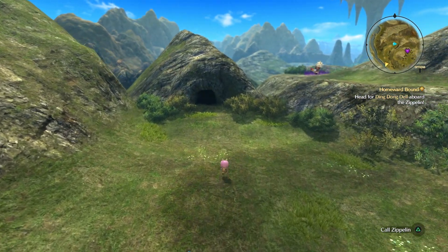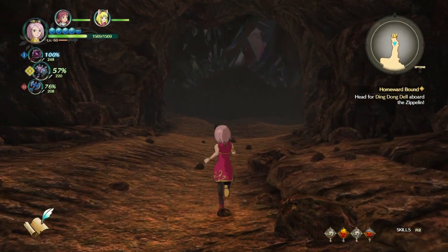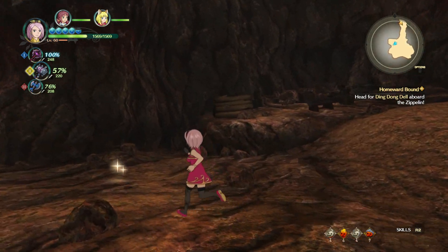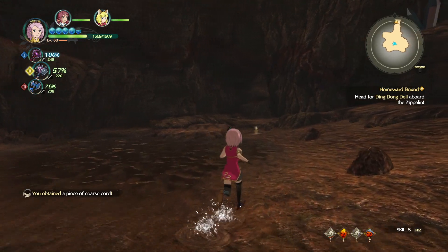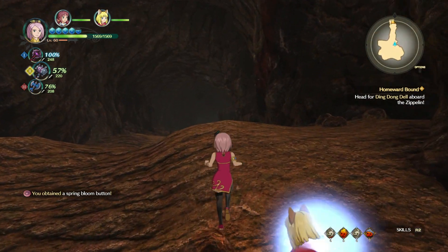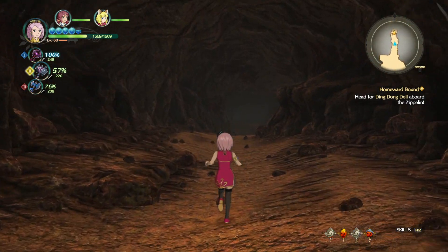Have you been in that cave? Hermit's Hollow? Let's go take a gander. Oh, I don't think there's anything here. There are shinies though. Always get the shinies, guys — never skip the shinies, because you need them for things. A spring bloom button. Nothing really in here. There'll probably be something here later for a quest. Let's head to Ding Dong Dell.